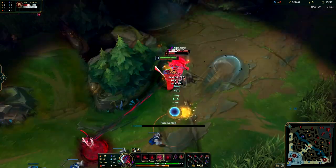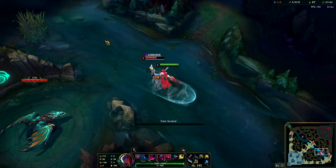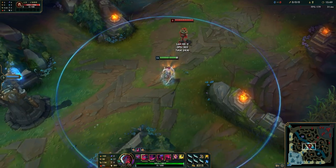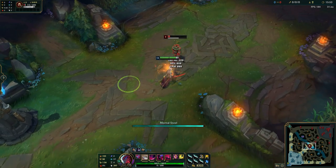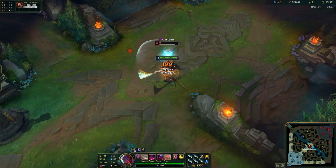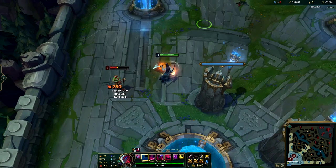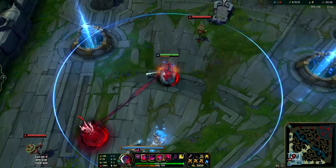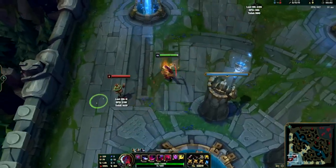Here's a sick engage trick with Yone. Your ultimate is obviously hard to hit as it has a charge time which lets people react immediately, like flashing. However, your Q3 has a damage and knock-up effect around your character and your tornado. If you Q3 someone and you know it misses, you can flash on top of them and they actually get knocked up and take damage. You can then follow up with an ult, essentially landing an engage your teammates can follow up on — very useful against high mobility ADCs.